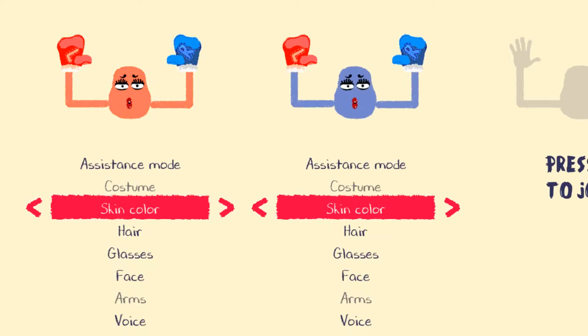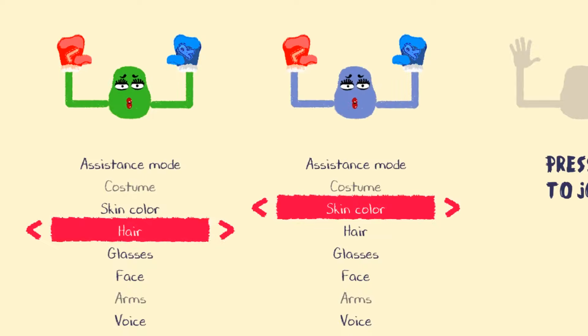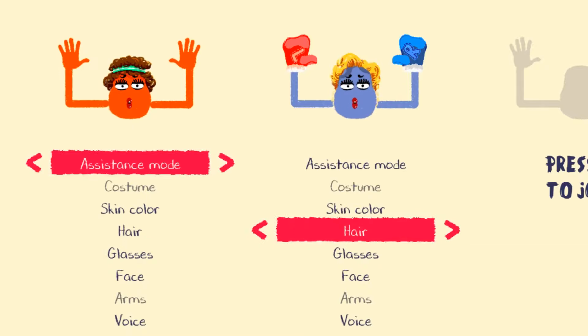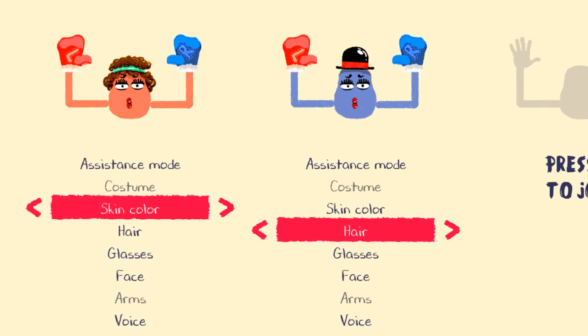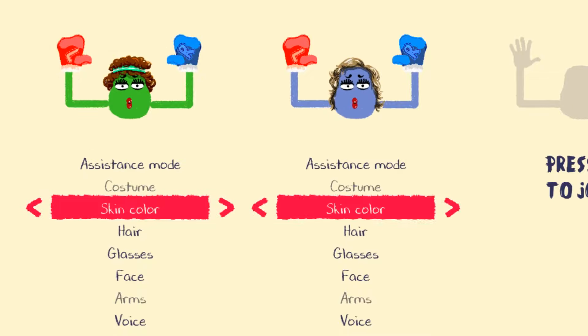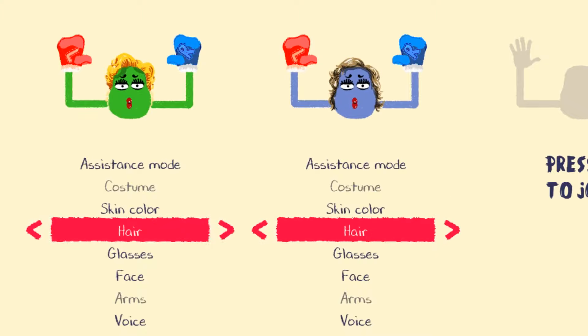I'm gonna explain the game as we go. I'm gonna be the green guy obviously. Oh look, I can get hats or hair — I'll be the blue guy for no particular reason. Oh, that looks good! What does assistance mode mean? I guess it's just showing you left and right — that's helpful. What hair are you going with? There's not as many choices as I'd like. Maybe you unlock more. I'm going bald.